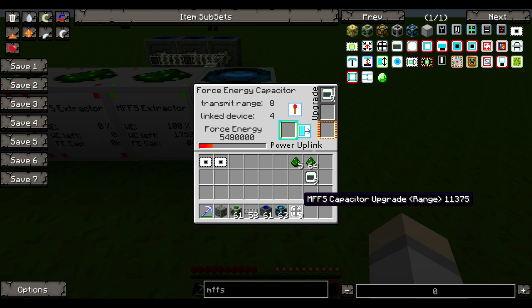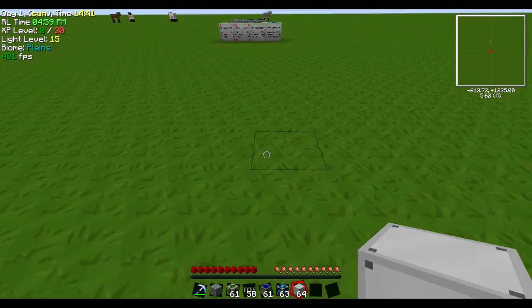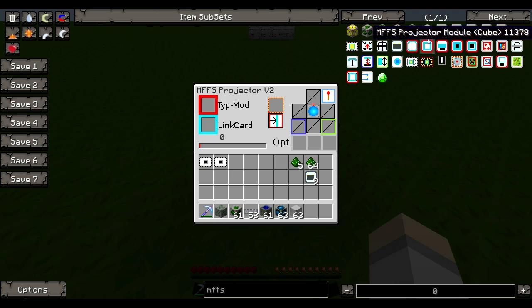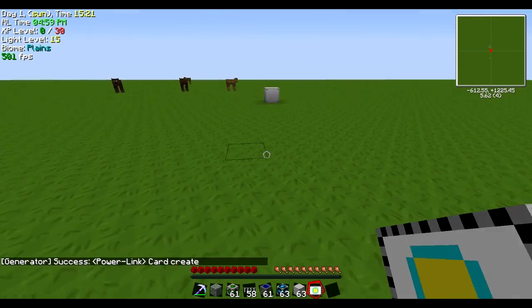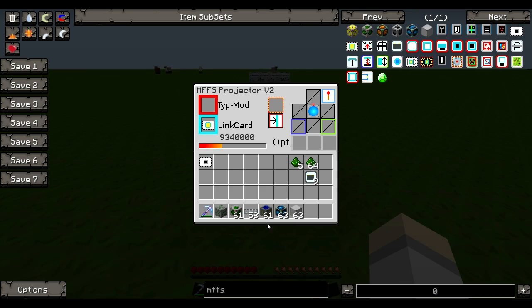Or you can use a Capacitor Upgrade Range — it says 'range' and it'll transmit up to 80 blocks away. What that means is it can actually send a signal to the next block, which is our projector. You don't have to be right next to it if you want to hide it elsewhere. We can run over here to the Projector Version 2 — it looks complex but we're just doing the basic setup. Link the card from the capacitor by right-clicking, and now it's showing power — you know it's in range.